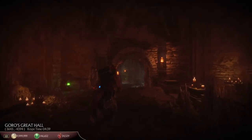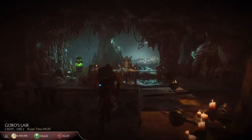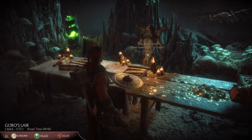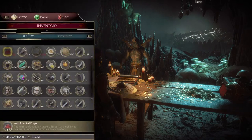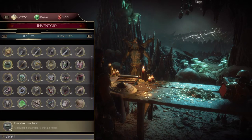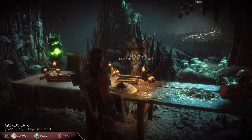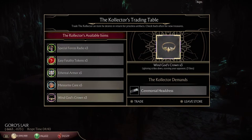We are going to be answering all of your questions relating to collector trade, skeleton keys, and obtaining these tower keys. The first thing you want to know is that collector is only here for a limited time — every six hours. He's here right now at like 9 PM Eastern. Next time he'll be here is like 3 AM Eastern. So keep that in mind.